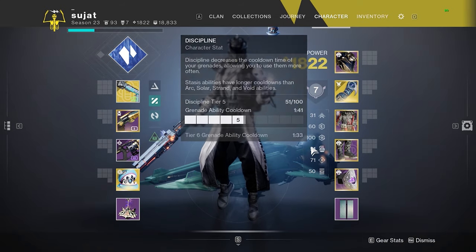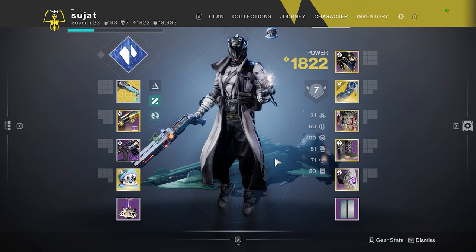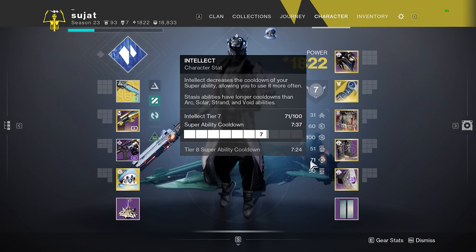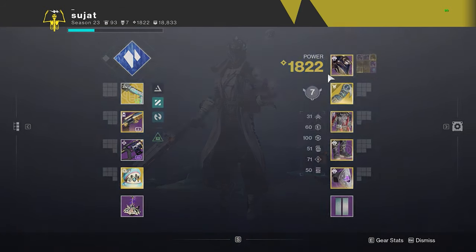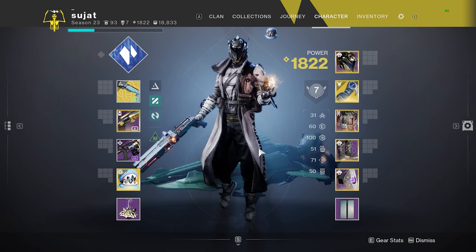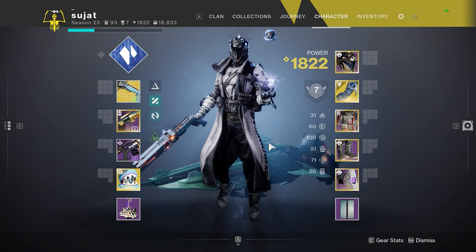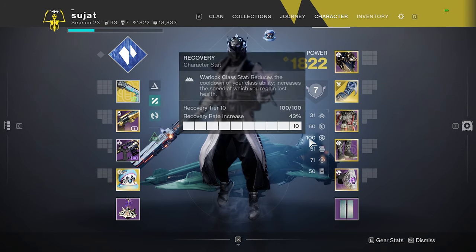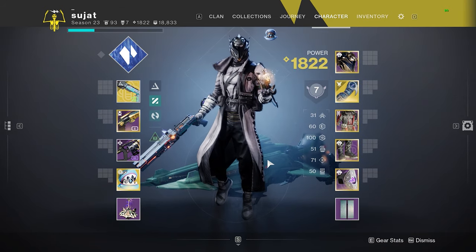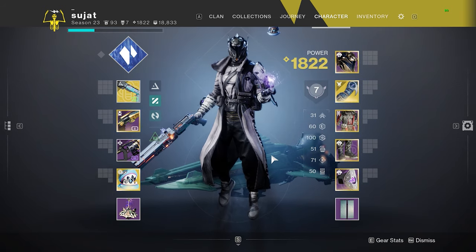I like to have at least tier 5 in Discipline and Strength, with these two balanced out, and at least tier 7 Intellect. The reason is we're really abusing how fast Shadebinder gets its super. On top of having Font of Wisdom, it's going to put you at effectively 100 Intellect after getting a kill following a rift. Mobility I kind of don't care about. If I had to give a priority list, it would be: Recovery, Resilience, Intellect — and then maybe put a little more towards Discipline than Strength.